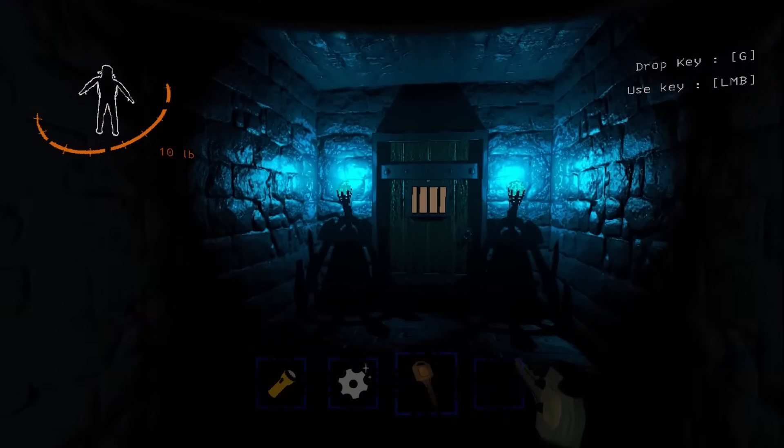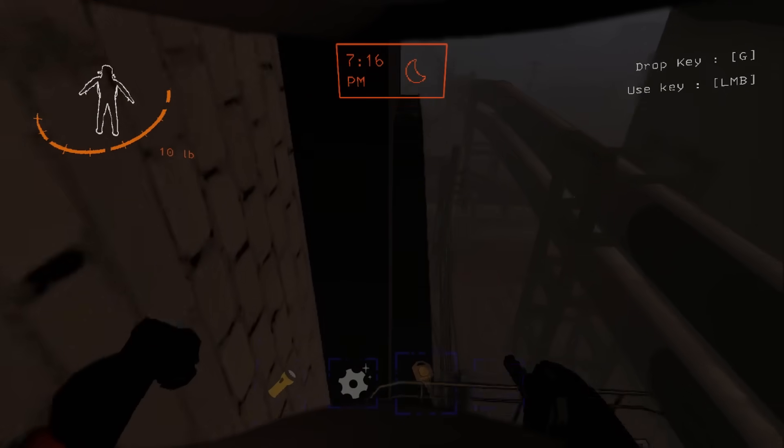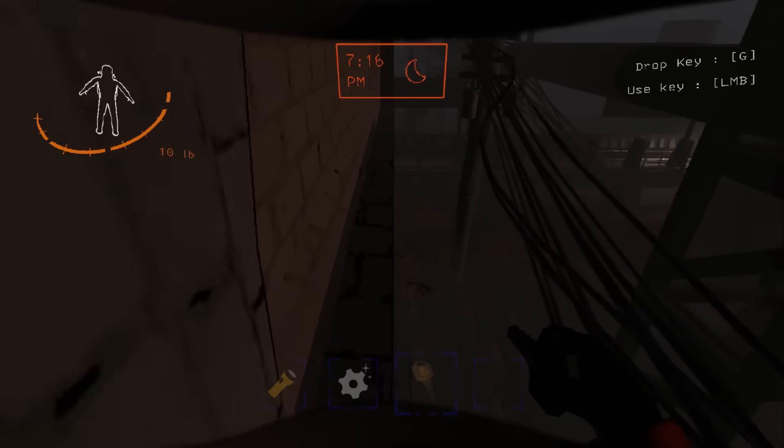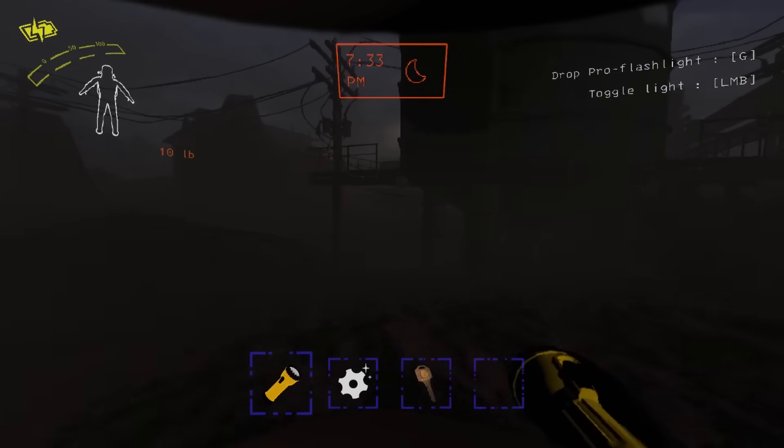This is a fire exit. I like the blue lights indicating that this door is going to be a little different. It'll be funny seeing how a mimic interacts with that door. I guess I don't really need to go back again because I found the fire exit.